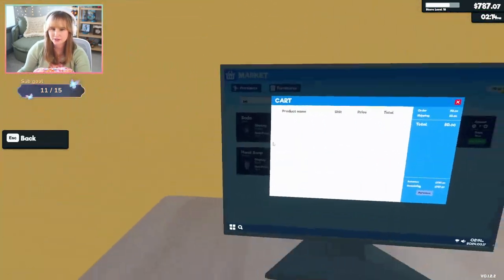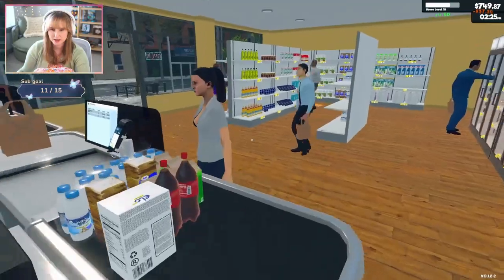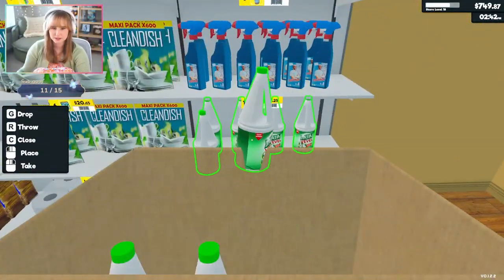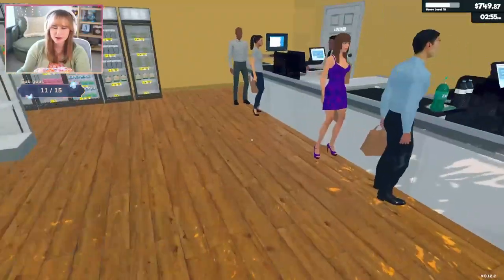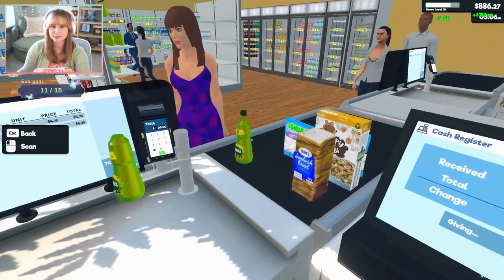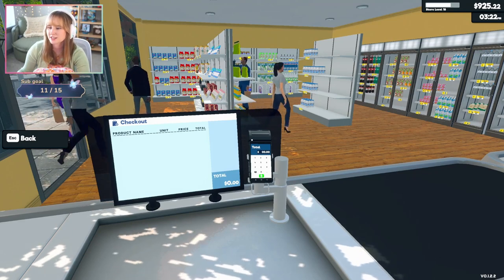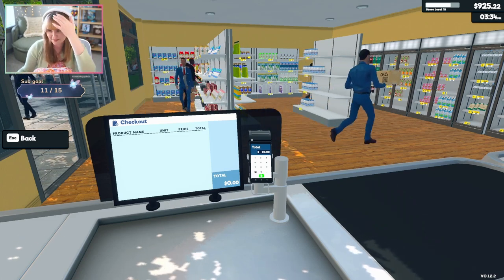Oh no, we don't have any more bleach. Let me make him restock the bleach — I'll restock it too. That was bleach, right? Stop buying up all my bleach, people! Actually, I take it back — buy everything, because I need money so I can buy more shelves. Todd's already unmodded — that's freaking brutal. You always have my back.